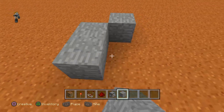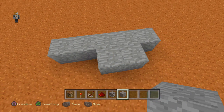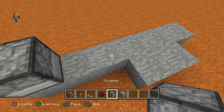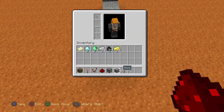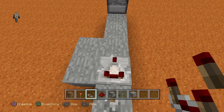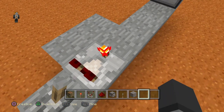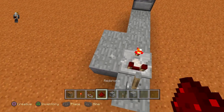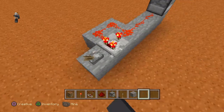All you need is — I'm going to build this, build that like that — and then you need a dropper, a lever, and a redstone comparator. You just need it once for that to be on, and then you need the redstone to go over from here, and when you turn this on, that'll turn the dropper on.